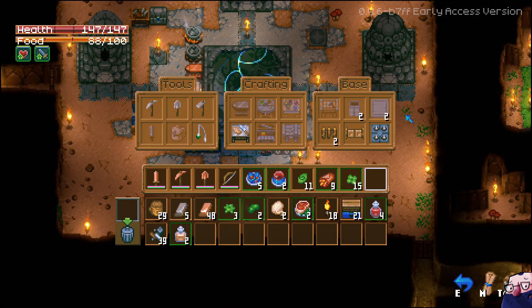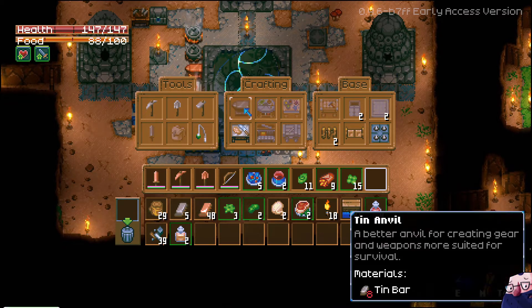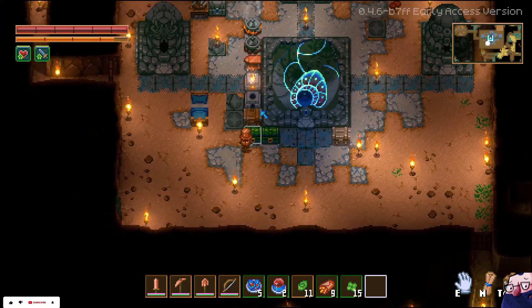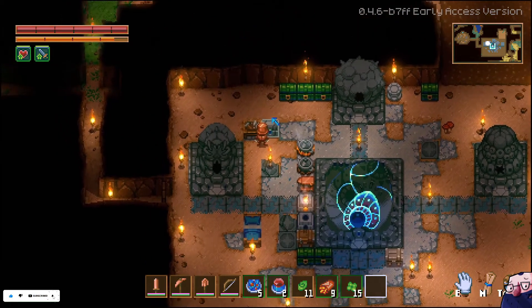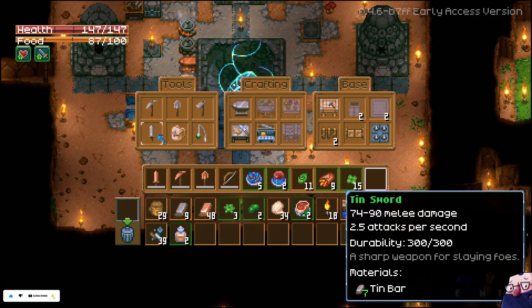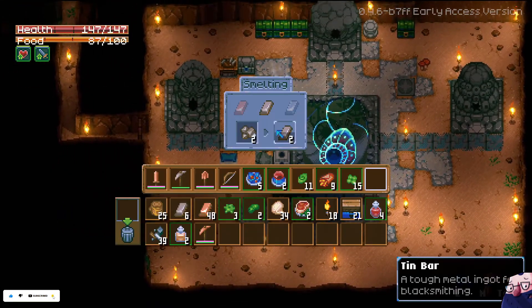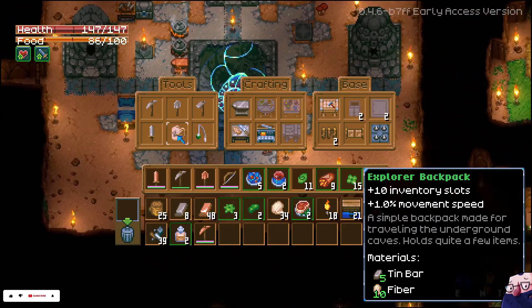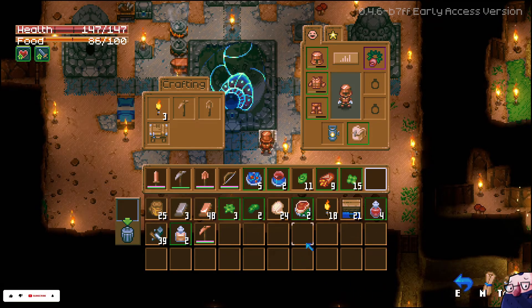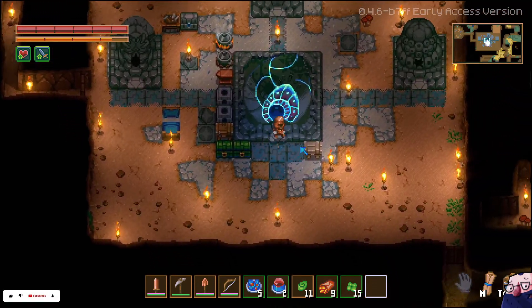Crafting bench, tin workbench. Oh, we can make spike traps this time with tin bars. Wooden fence gate. Tin anvil. Oh, we could do with a tin sword. We need a bag though — fiber. Fishing rod. I'm going to make that and we need more. I think we've got enough to make a sword. Eight. We need to make a bag to be honest. I don't think I've got enough tin now to do what I want — five pieces of tin, just a fishing rod.